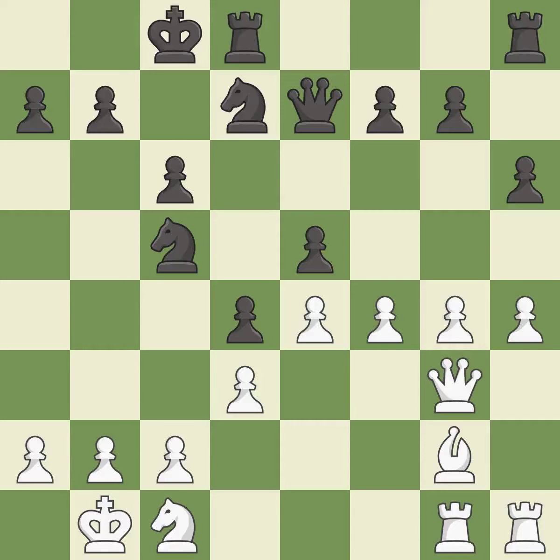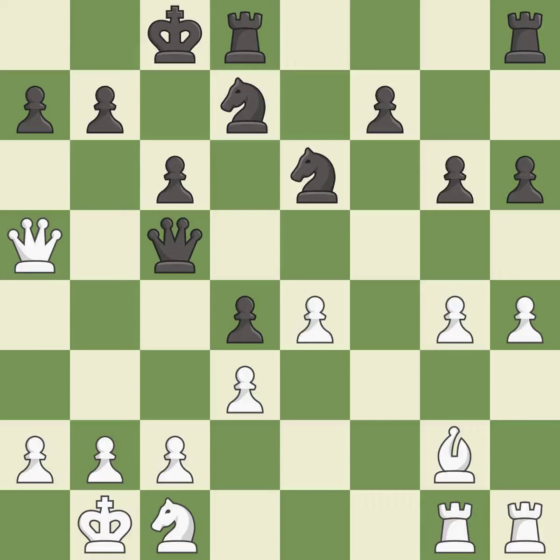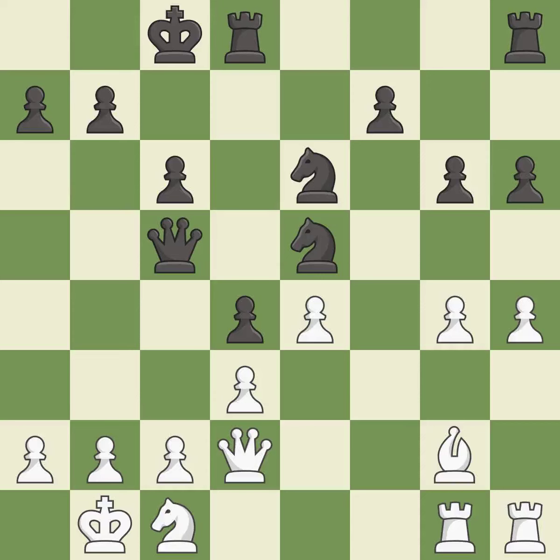This is the strongest option — it is best. This maintains the balance in material with a good trade — it is best. Takes back — it is best. This attacks a queen, winning a tempo when it moves away — it is best. This move puts the queen on a safer square — it is good. This ignores a better way to defend a pawn that was under attack — it is an inaccuracy. This move puts the queen on a safer square — it is excellent. This mobilizes the knight, allowing it to control more of the board — it is good. This is not the best — it is an inaccuracy. This moves the queen to safety — it is best.